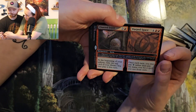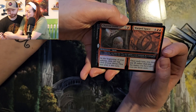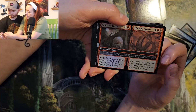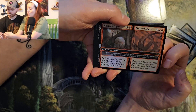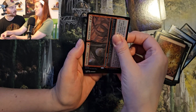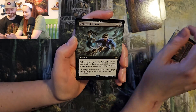At the beginning of your upkeep, exile the top card of your library — you may play it this turn. Or for Warped Space, once each turn you may pay zero rather than pay the mana cost for a spell you cast from exile. That would be really fun — you have a Raccoon Street Chef deck that you love casting from exile. Deluge of Doom.